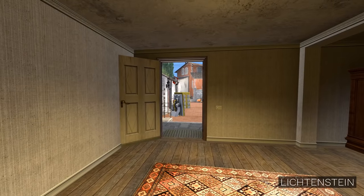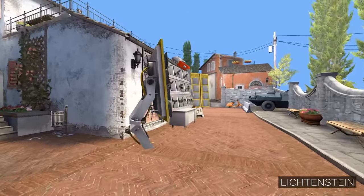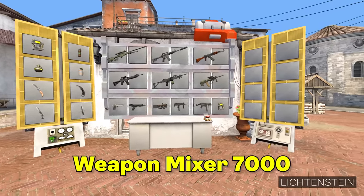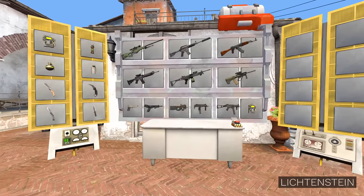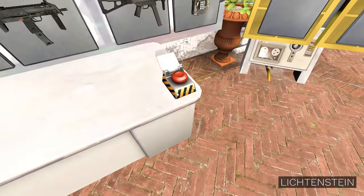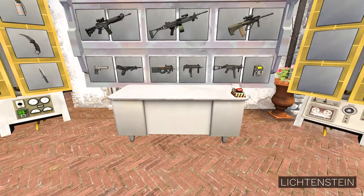And if you look back, this machine will come out of the ground. This is a Weapon Mixer 7000. Basically what it does is you choose two or more weapons from the panel, then you press the Combine button and out comes a combined weapon.